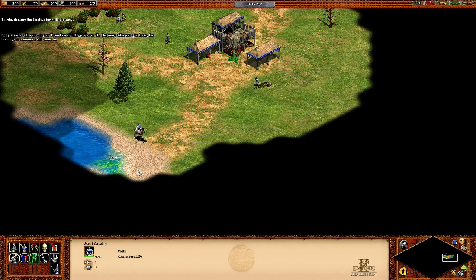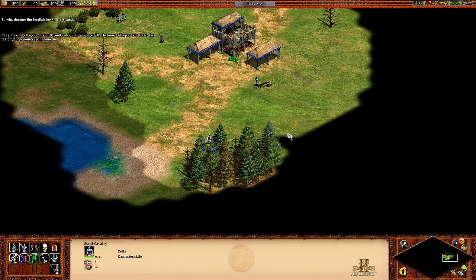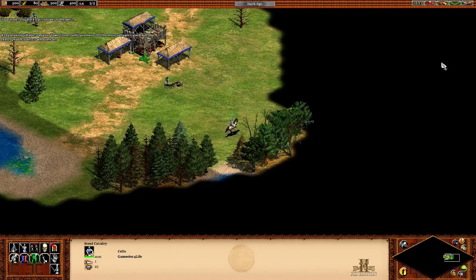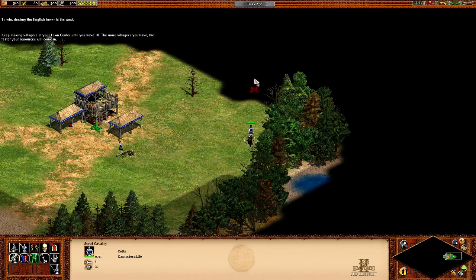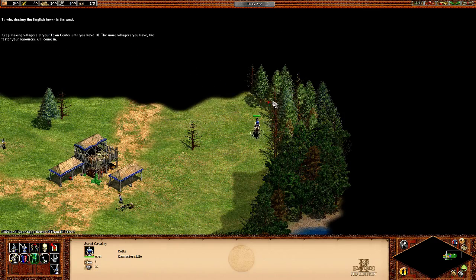We're near the water, so maybe this campaign will let us make fishing ships — we will see. You can see that the scout is not only very quick, but also shows a wide area around himself, so he's simply the best way to scout out everywhere.